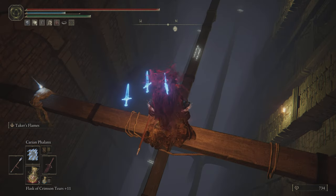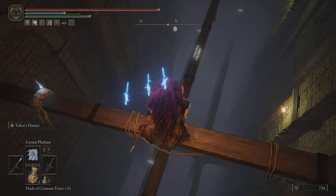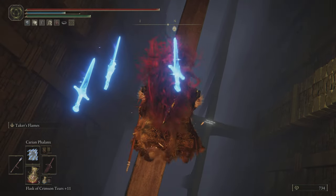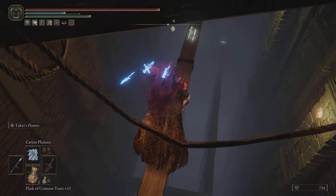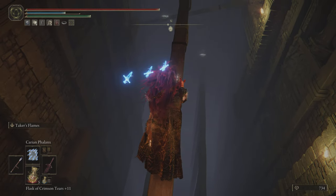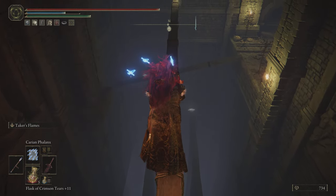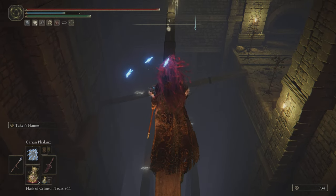You gotta jump down here again. You know, you could take your time, make sure you line up properly and jump down, or you could just run through if you're good at doing this. The first time I tried this, I ran over the beam and was doing pretty good — but coming to the end, I lost my footing and fell off.